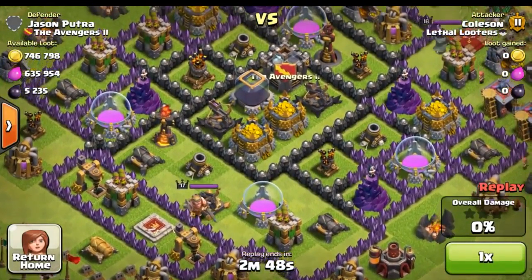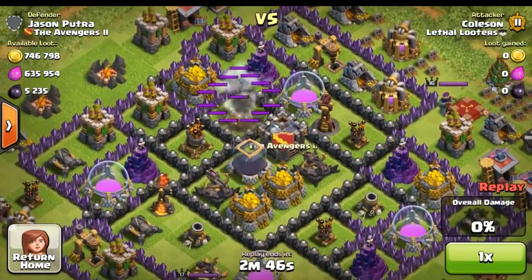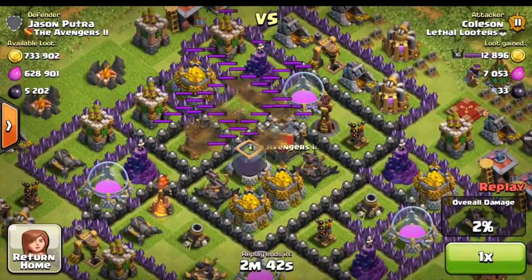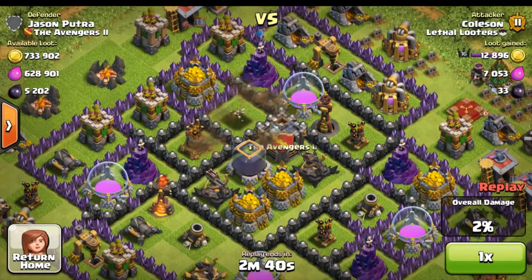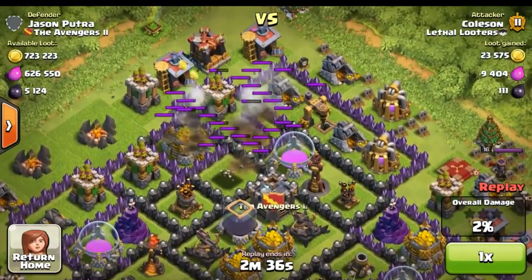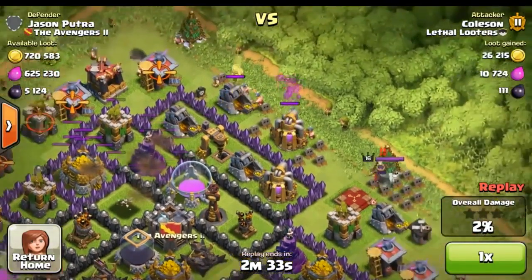Right off the bat it is pretty incredible just seeing how much loot this guy has — about 740,000 gold, 628,000 elixir, and 5,000 dark elixir, which is pretty close to the max you can possibly get. Pretty insane if you ask me.